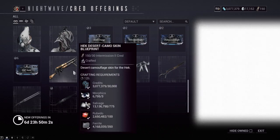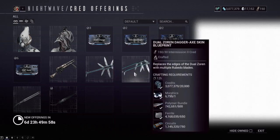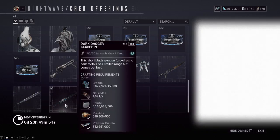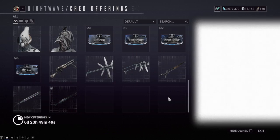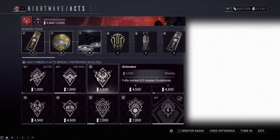For cosmetics we have the Hek Desert Camo skin, the Sydon dagger-axe skin, the Dual Zoren dagger-axe skin, and for mastery fodder the Heat Dagger, the Plasma Sword, and the Dark Dagger. That's the quick overview - now I'm going to actually show you how a Lua ascension hall works this week, so if you were just here for the initial overview, peace out. Let's go over the first challenge.